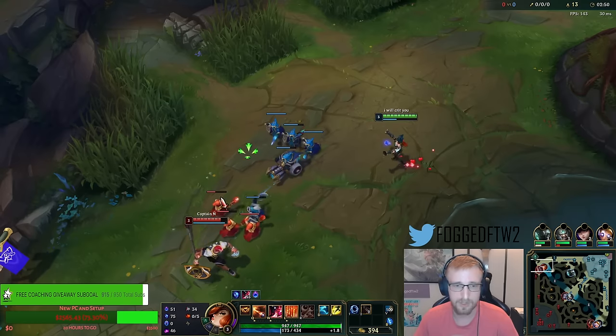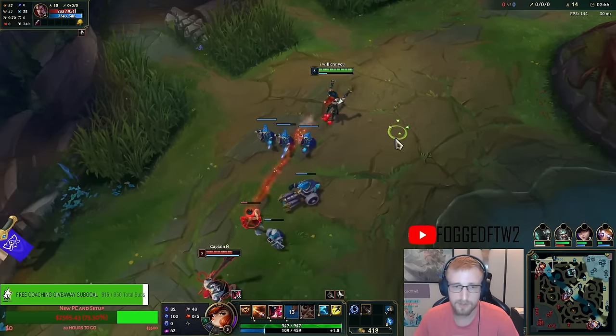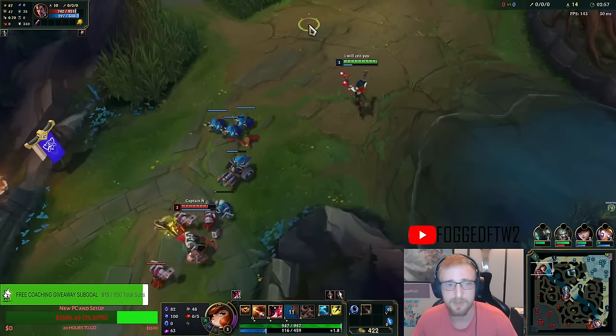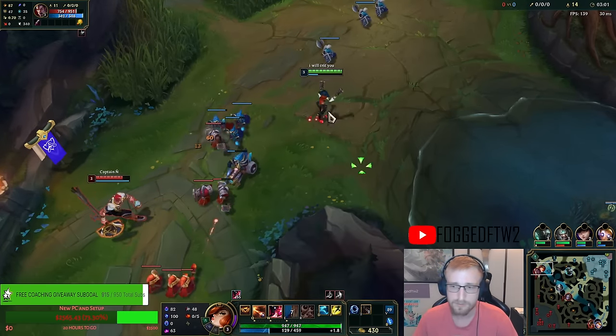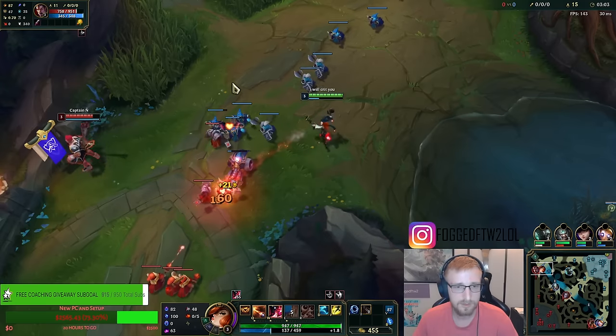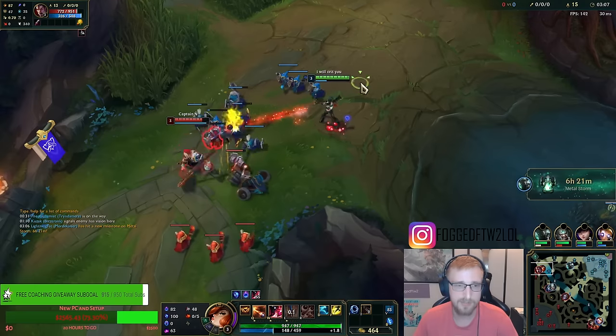It'll get a lot shorter later with levels and the ability, and with a little bit of CDR. I will be going with CDR Boots since my Ultimate still does physical damage, even though I'm building AP. Just kind of nice to have a little bit of hybrid.